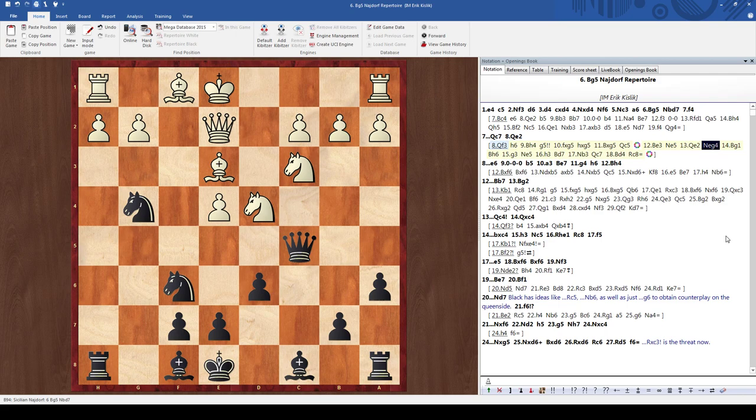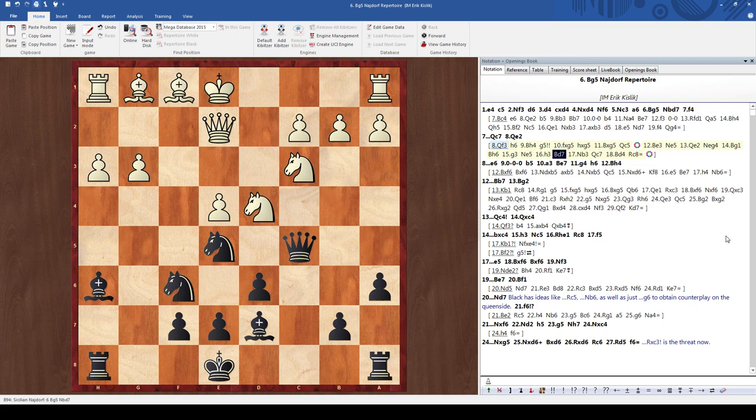He doesn't want to castle queenside and allow knight takes e3, queen takes e3, bishop h6, so he plays bishop g1. I go bishop h6, and now white's king is a bit caught — it's hard for him to find a move. White starts off with g3, trying to go for bishop g2 and then h3. I voluntarily go knight e5 with the idea of trying to play for bishop to g4. He goes h3, I go bishop d7. White still has a very hard time completing his development. We've sacrificed a pawn, but we have excellent compensation for it.